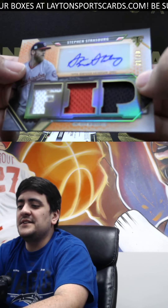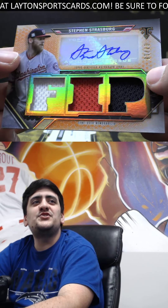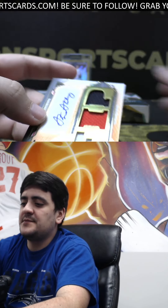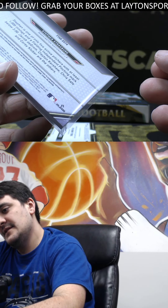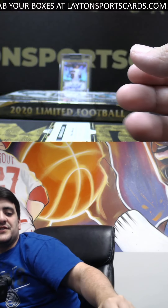Kim rookie, deGrom, Rizzo on the base. This is number to 18 — triple relic auto Steven Strasburg. Not bad there — orange Strasburg auto, 7 of 18. All game-used on the memorabilia there. Nice hit — Strasburg on the jersey auto.